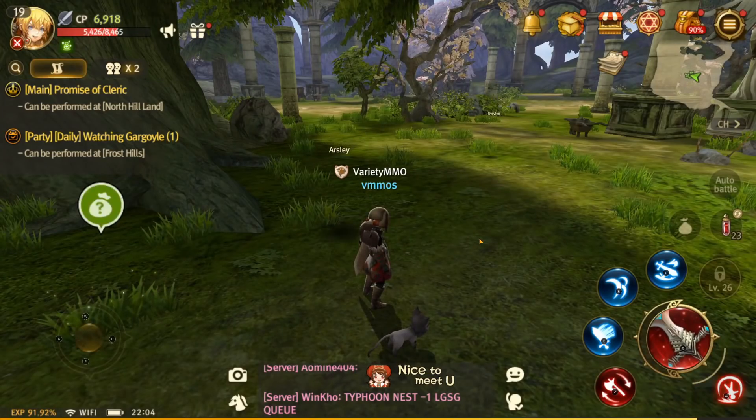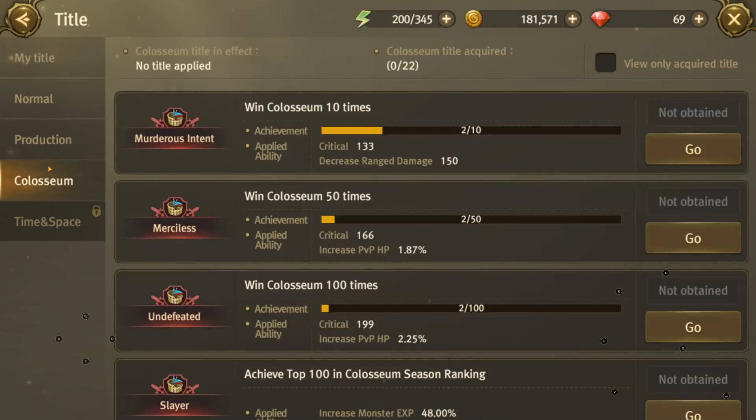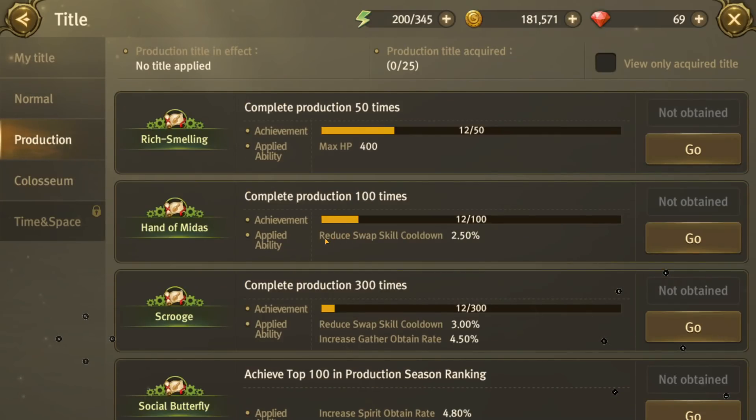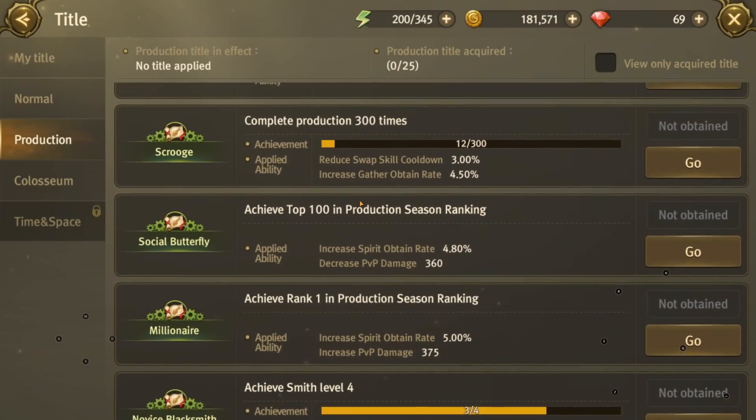These next two things are tips you may not really be aware of. If you open up this menu and go to your titles — you can only have one title on at a time, but the achievements and rewards they give are actually worthwhile spending some time on. This one here — Complete Work Production 100 times — reduces the swap skill cooldown by 2.5%. Apparently this is one people quite often go for as a PvP title early on. Make sure you go for a title that you want because the stats are pretty good.